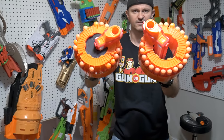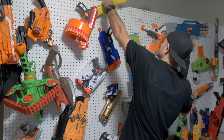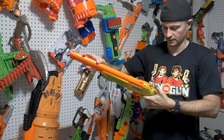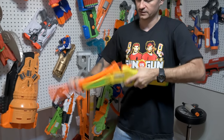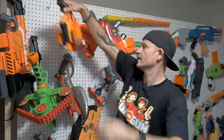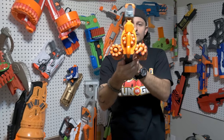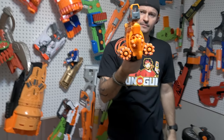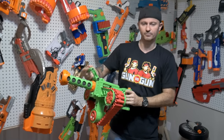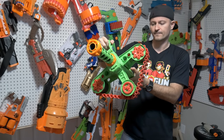A custom job Negotiator is shown - nobody else has this one. Then a BuzzBee blaster is highlighted as not Nerf but actually pretty cool. The Negotiator gets a callback - it was used by 'baby gun.' Another blaster also used by baby gun is shown: the Adventure Force Enforcer, which they find to be a pretty cool non-Nerf option.